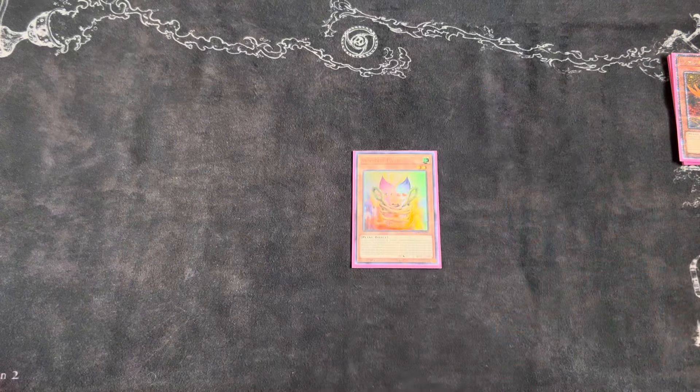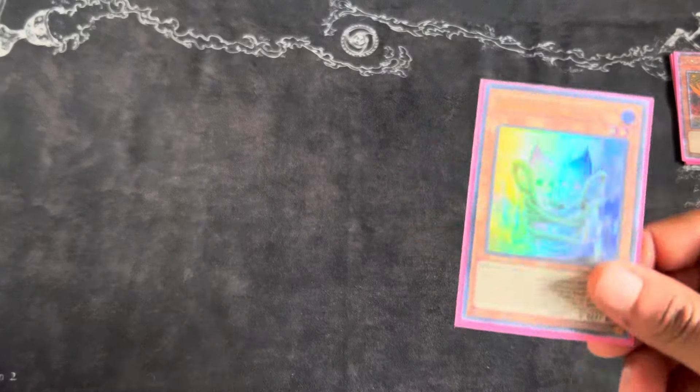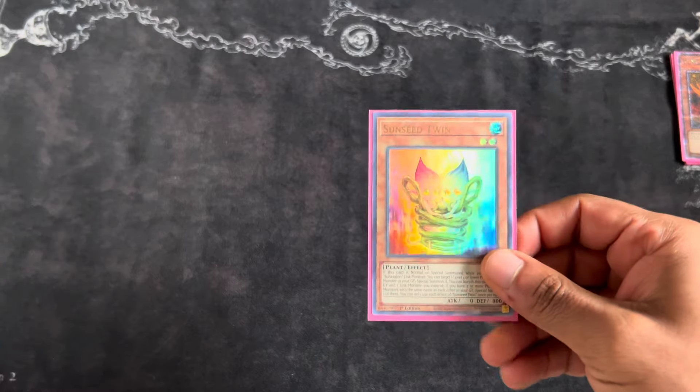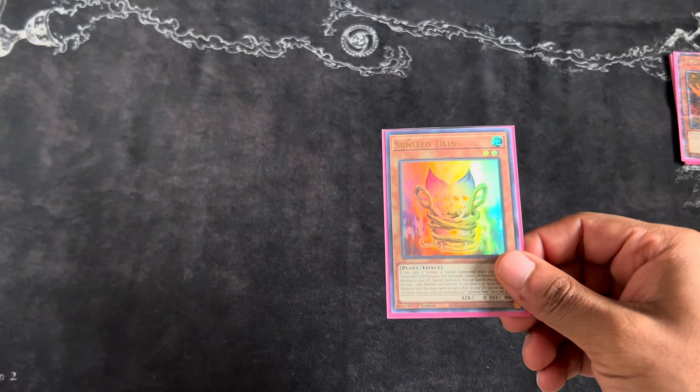Then you have Sunseed Twin. This card is needed in the combo — you'll notice in the combo how we utilize it. It's a really good card; I think it's a one-of. You don't want to play more than one and it kind of sucks to draw it, but you can play through that as well.